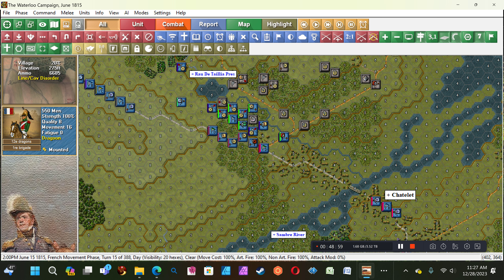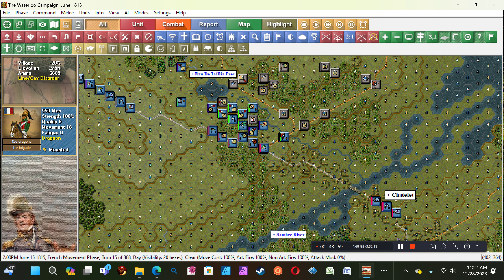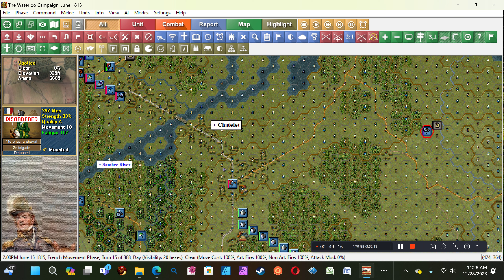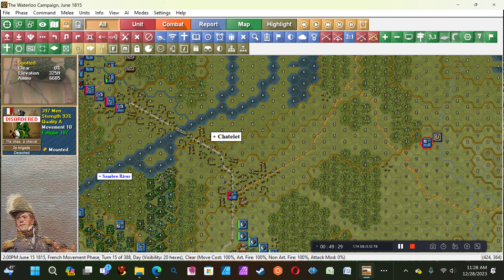We had kind of a slow start but we're making up for it now. I'm going to remember to charge — oh, he's disordered now, god damn it. Well, he'll just have to hold that guy. I don't think there's much coming up this road after these guys. I designated him for a charge and because I didn't make the charge, he got disordered — what are you going to do.